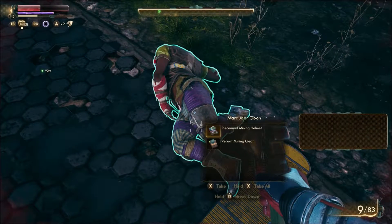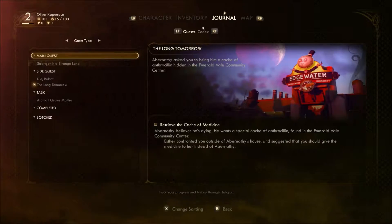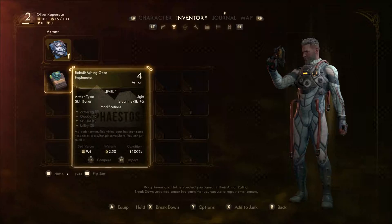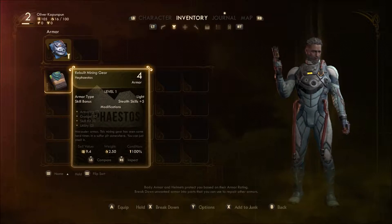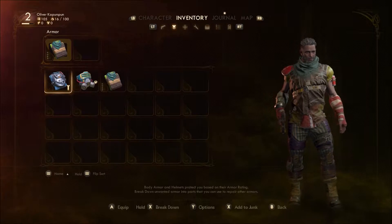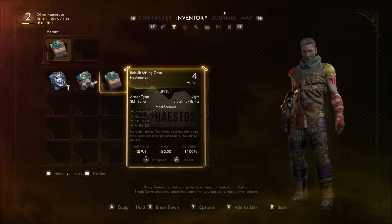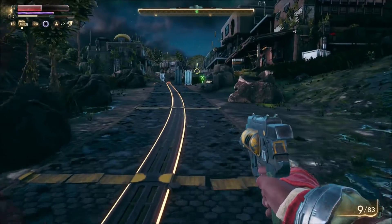Let's take the mining helmet — rebuilt mining gear. This is a different outfit to what I had before. I keep forgetting that I need to re-equip my armour so I can boost myself up, because it's only a three. I also don't really like the outfit I've got. We're now fully disguised as a marauder.